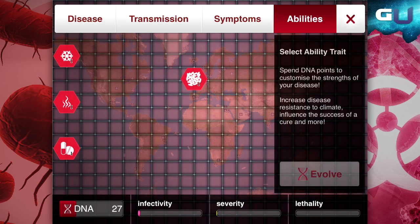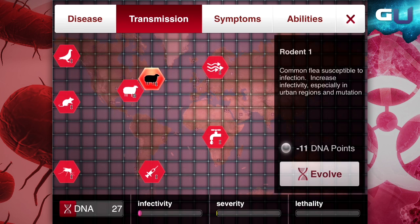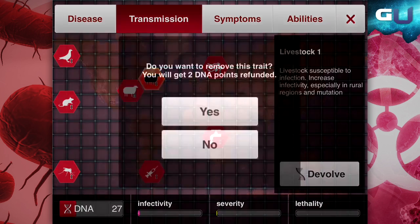After some time though, you may find that some of your traits are no longer necessary. But we're here to tell you that you can actually devolve your obsolete traits to get DNA points back and spend them on something you actually do need.